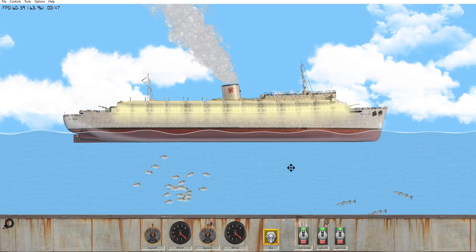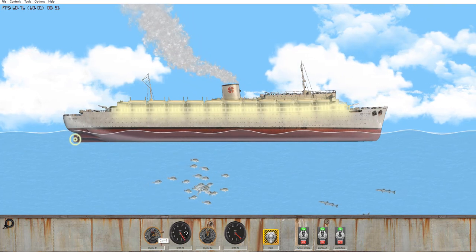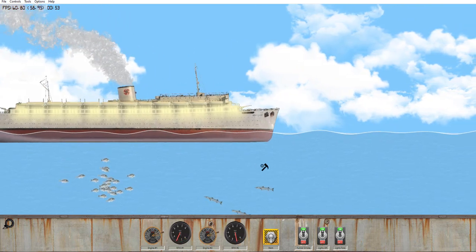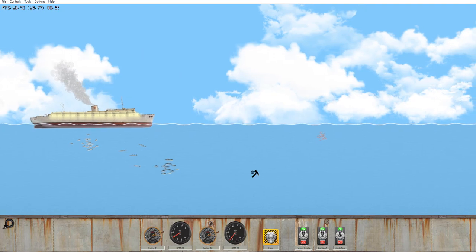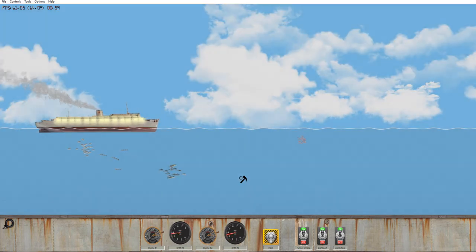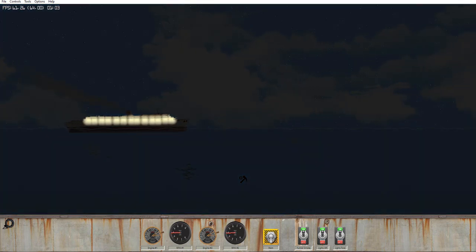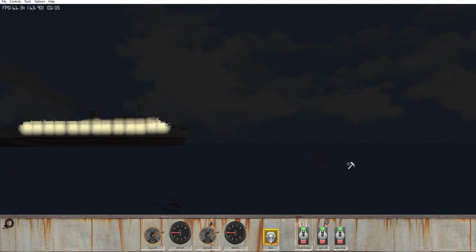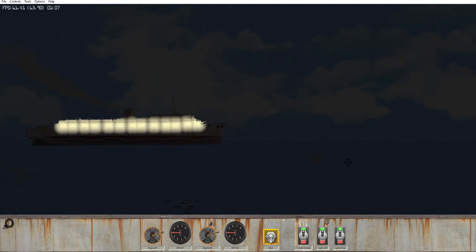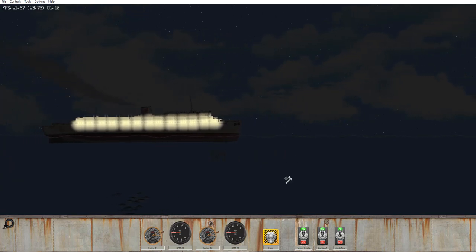Quite a significant tragedy we have here, and we're going to go ahead and get this thing moving. We're going to go to slow ahead on the engines, and press the page down button on the keyboard to change it to night — similar to the conditions that the ship actually sank in. As you can see, it is sailing along the water, and it will soon be hit by a few torpedoes.